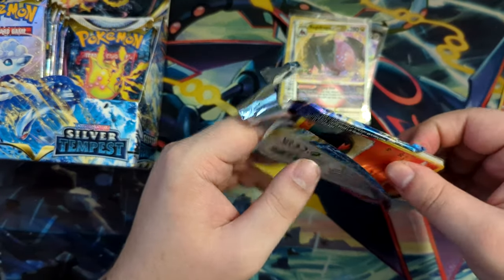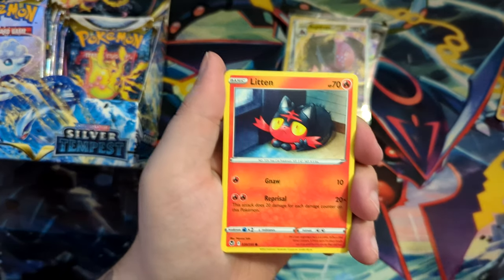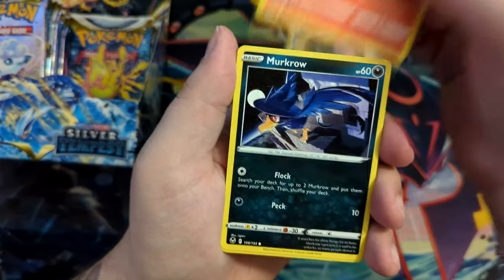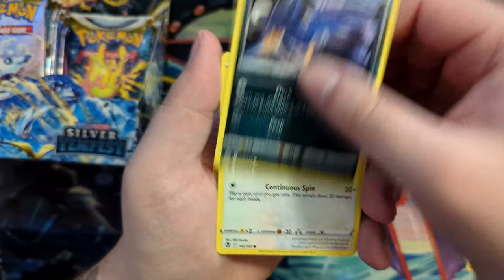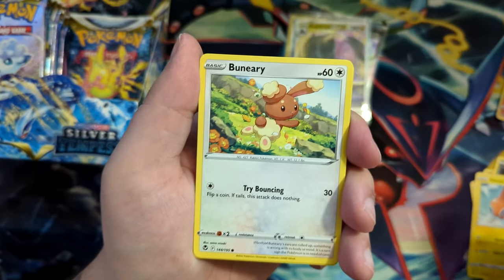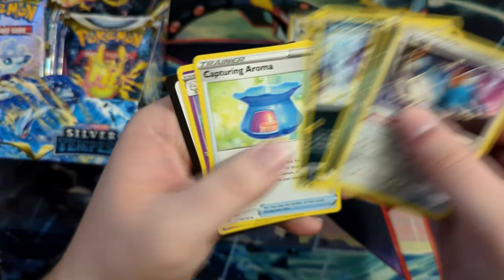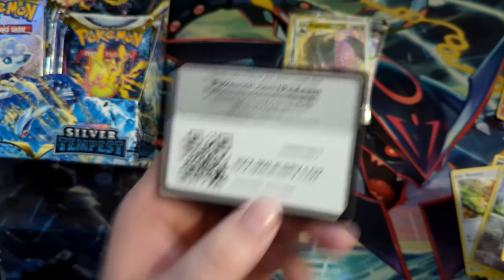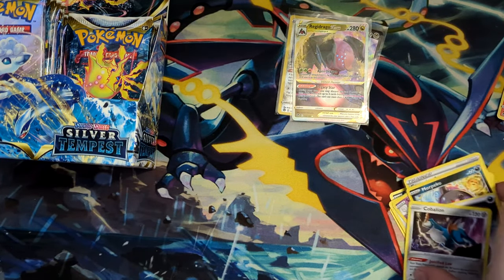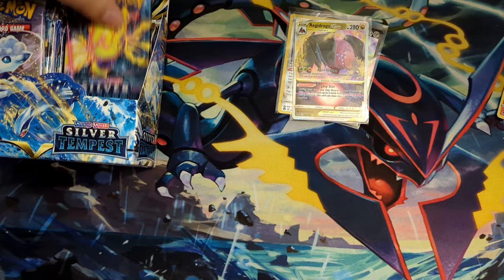One card that I also grabbed for grading is actually Lance from Paradigm Trigger. I think I said it in the Paradigm Trigger opening. That is a really cool full-art trainer as well that I would have loved to get, but we did get the best full-art trainer in our Paradigm Trigger opening, so I'm happy with that. But Lance is a really, really cool card in that set.